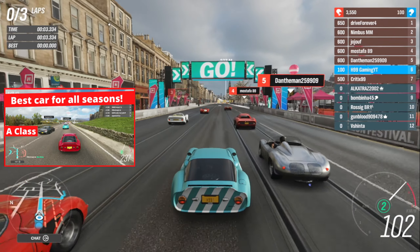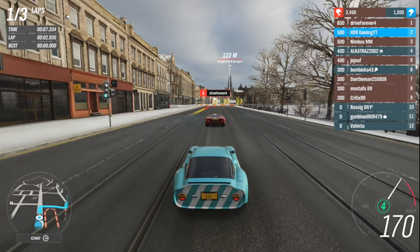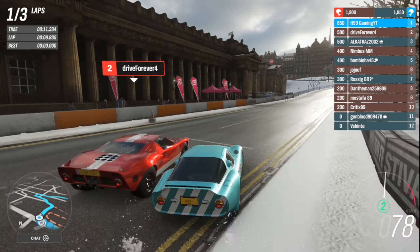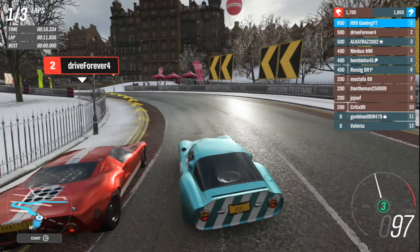The first car I want to bring is the Alfa Romeo TZ2. It is an extremely versatile car. You can use it in road racing, on snow racing, on dirt racing, and the most amazing thing about it, it will be competitive in all situations.